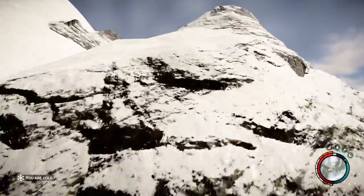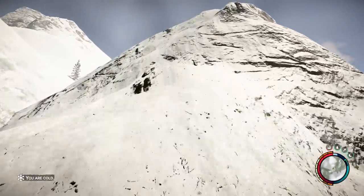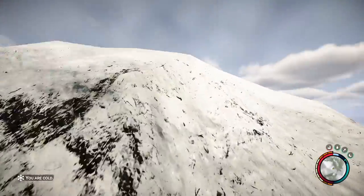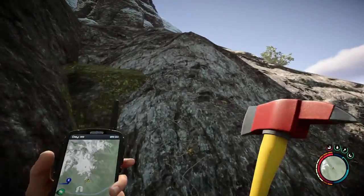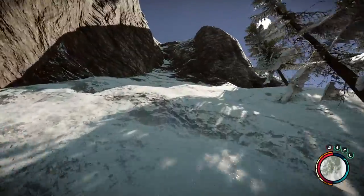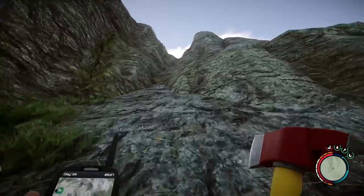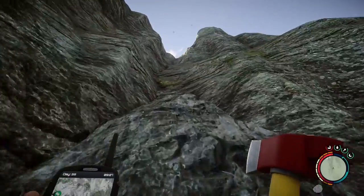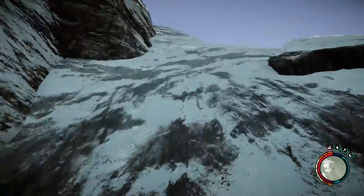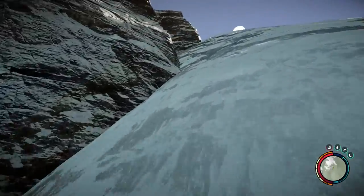Those of you who are fans of Bethesda's open world titles were likely trying this in the first 10 seconds of encountering a nearly vertical cliff face, but for those who don't know: you can traverse surprisingly steep angles simply by sprinting and jumping forward. Some extreme cliffs might require a little bit more nuance, but otherwise you can get up really high really quickly without having to stay on the beaten path.